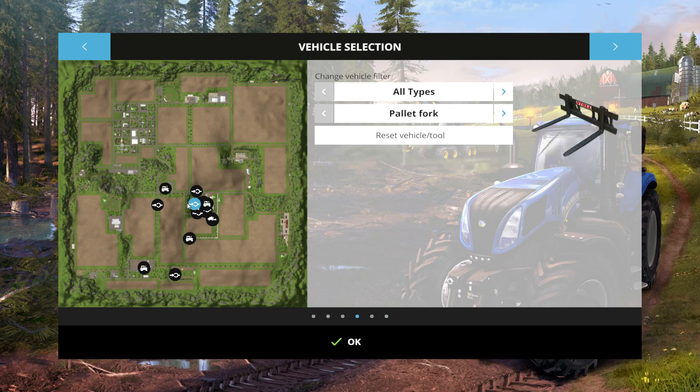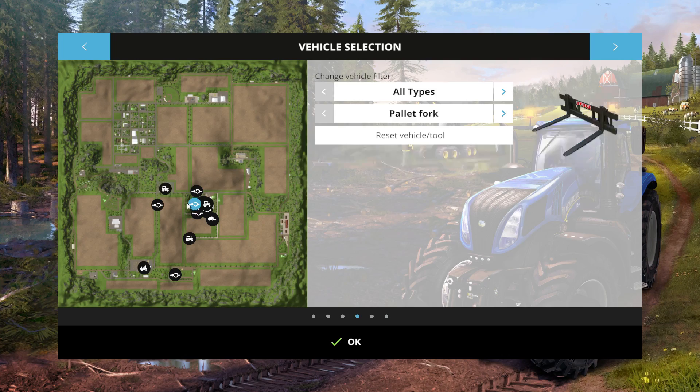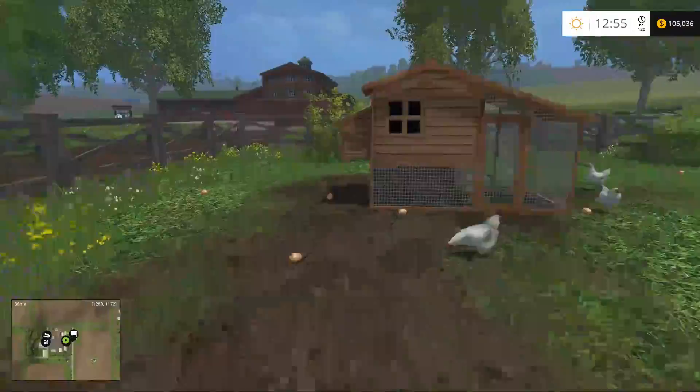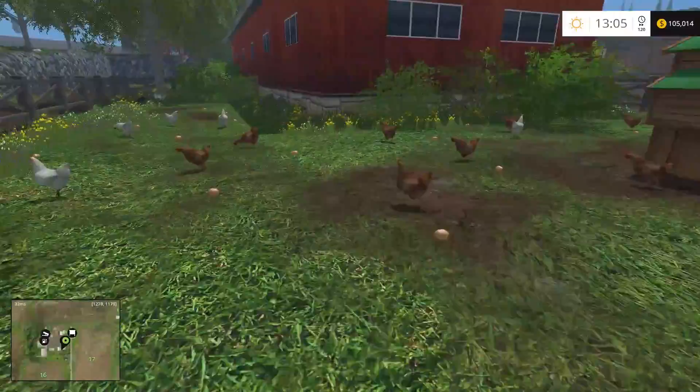Let's see what's here — chickens. Do we have a vehicle near the chickens? We can possibly pick up the eggs. Got the time on high speed at the moment, 120 times, so hopefully it'll be ready pretty quick.